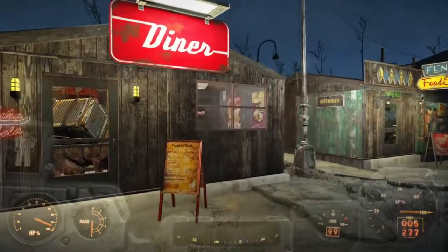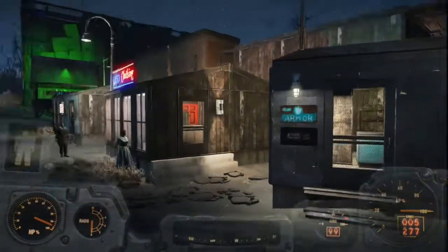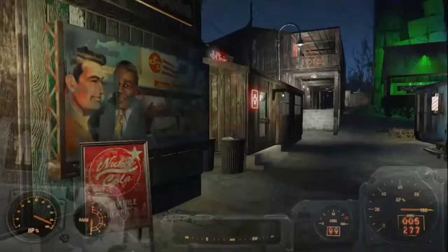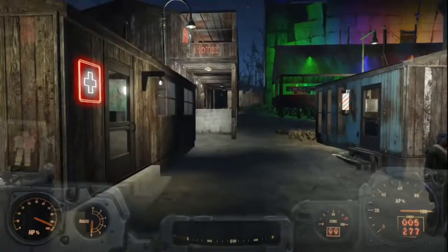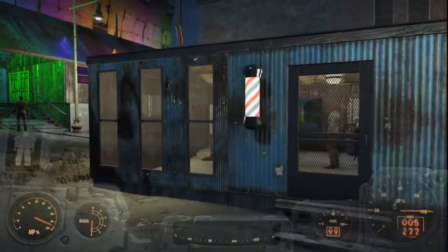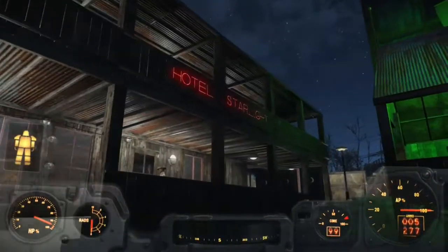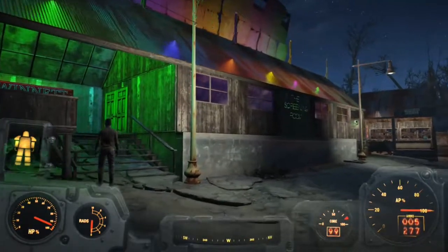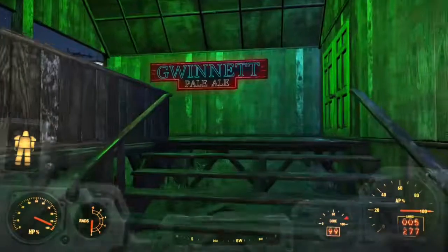Everything's nice and lit up — lots of neon, lots of lighting. One of the things I like to do with my settlements is a lot of lighting, just so everybody feels safe. You can see everything — it's not dark and creepy, you're not going to worry about something jumping out. Anyway, here's the Screening Room bar. As we go up the stairs there's a nice sign, and there's a little seating area out here so if people don't want to be inside the bar they can hang outside.